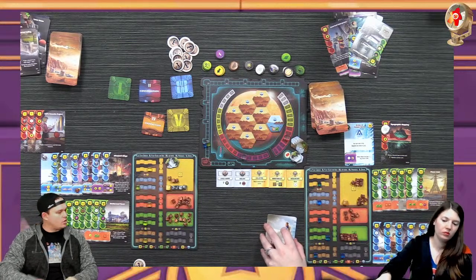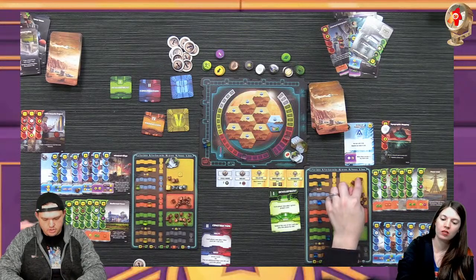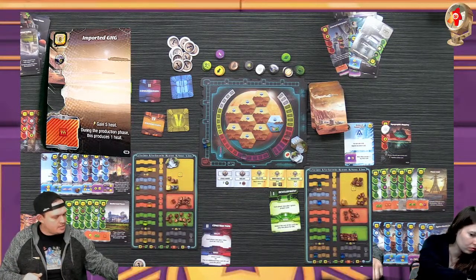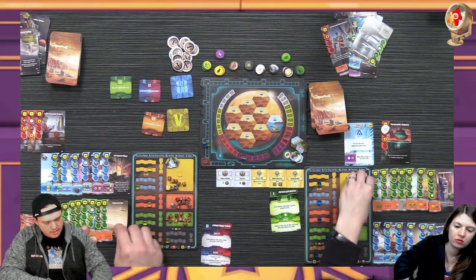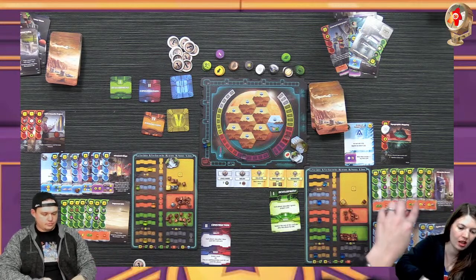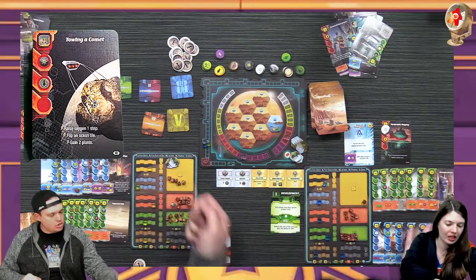So one and two - we can play green cards this turn. I will play Imported GHG - it's going to cost me eight. Because of that I just get five heat immediately, and during production it gains me a heat. Not terrible. Each player can play a blue or red - I'm towing a comet. It's going to cost me five less so... 17 for this card.